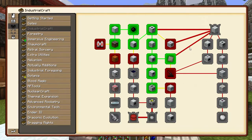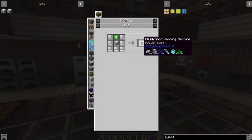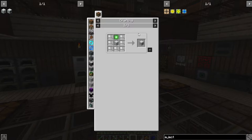The laser is kind of fun. So let's start by going down this chain and doing the canning machine — we already have the block cutting machine — and then the ore washing plant. Let's start with the fluid solid canning machine. It's actually really simple to make, just really basic parts. We just haven't had any real need to make it in the past.